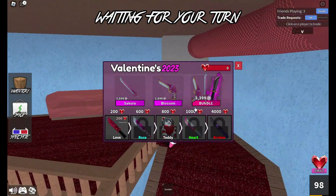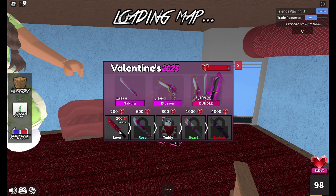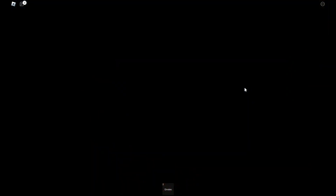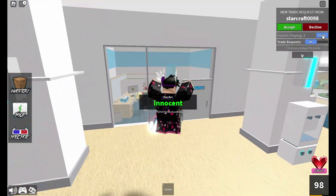As you can see in the bottom right corner, it has the heart and the event sign. Here we have the Sakura knife and the Blossom gun - I'm guessing both of these are godlies. We also have a little tier system down here. I have no clue how you get these hearts; I'm guessing you have to collect them in the actual game.